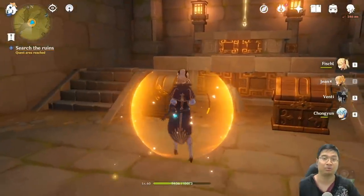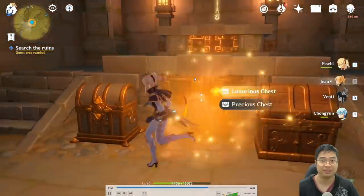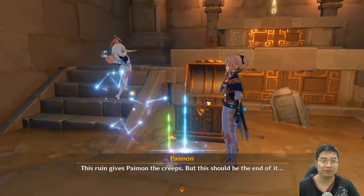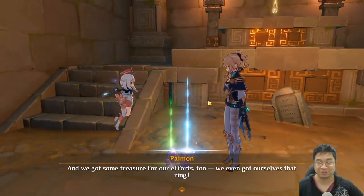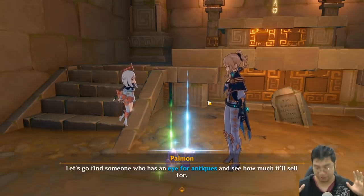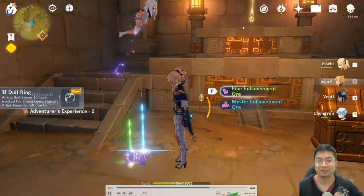After defeating all three bosses, you're going to see two chests and one special item. As you open those chests, you'll be collecting your special quest rewards too — Paimon is pretty happy about looting that treasure. Not only do you get 5-star artifacts from those chests, you'll also be getting a special quest item.